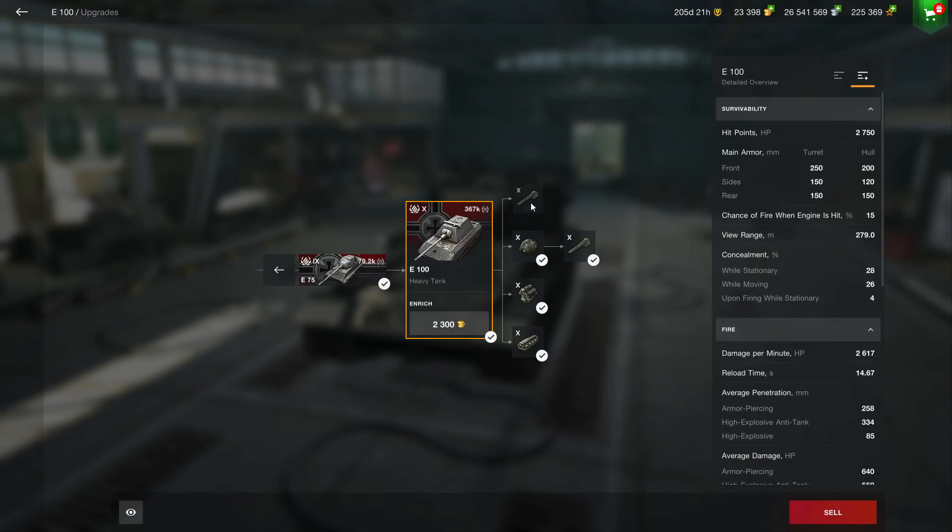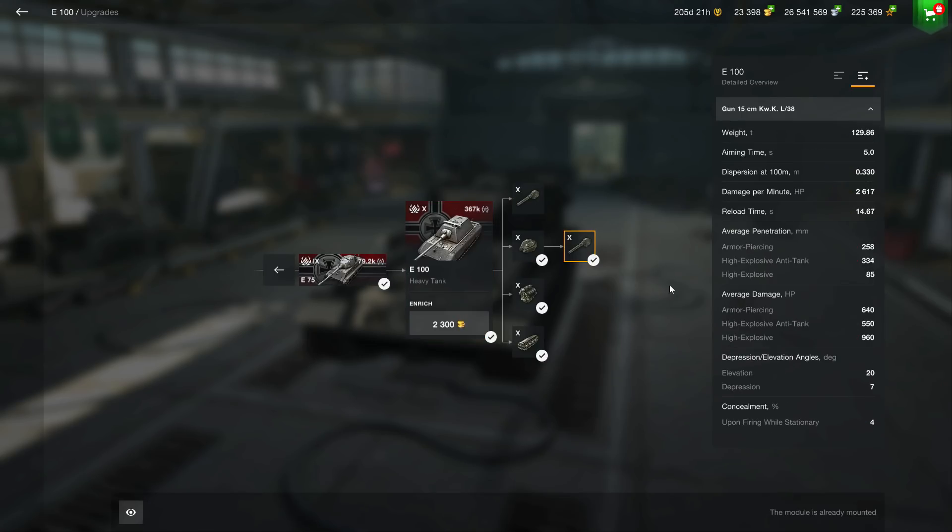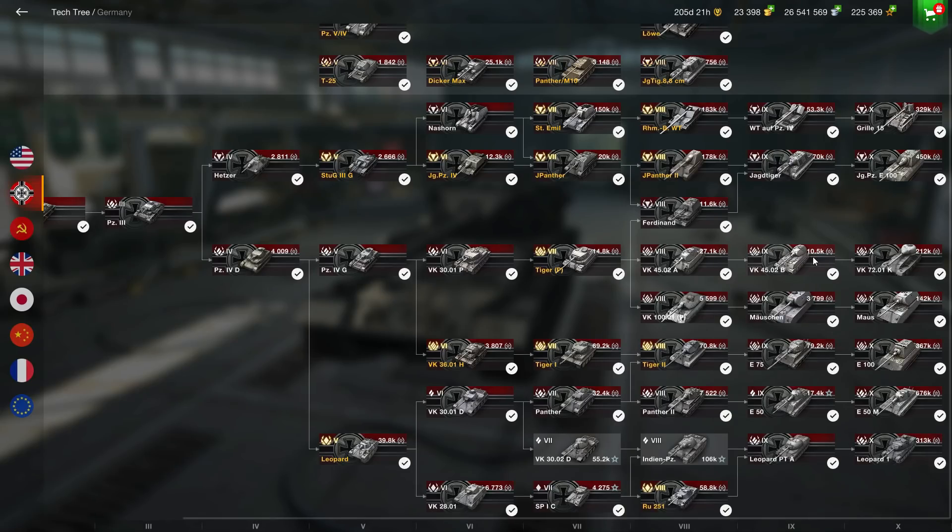And of course it leads you to the E100. The E100 with the stock gun is a bit weak, but once you get the top gun it's a really cool tank to drive as long as you know how to angle. Clearly the whole E100 branch is one of the easiest and you should definitely give it a try.